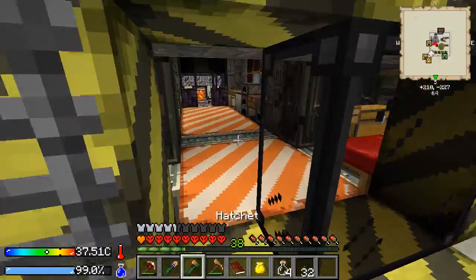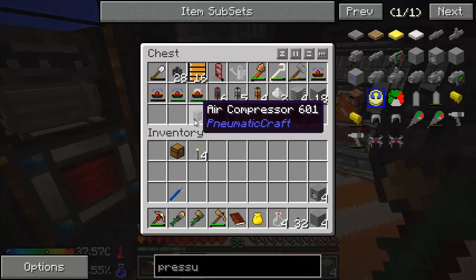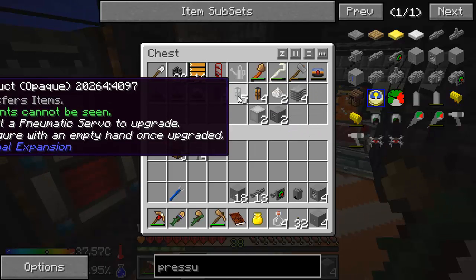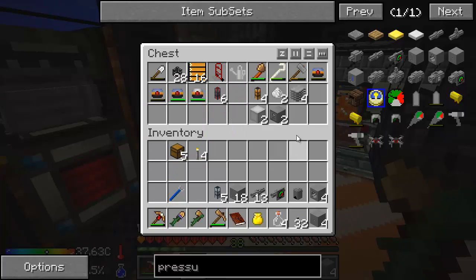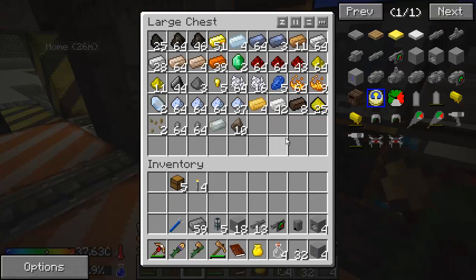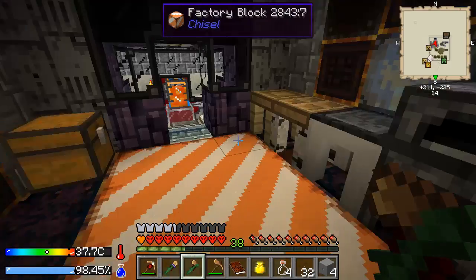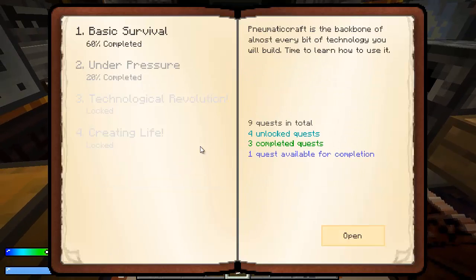Today we're going to do some pneumatic craft, and we've been to the city twice. We've got all the components we really need to get going, so let's go ahead and grab what we need. Let's just kind of follow the quest book today and see how it guides us along.